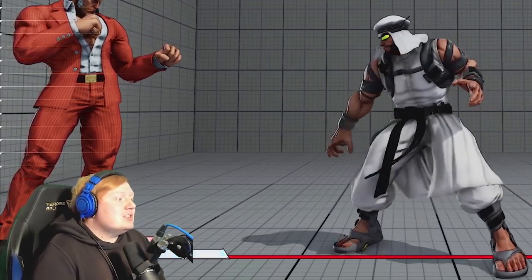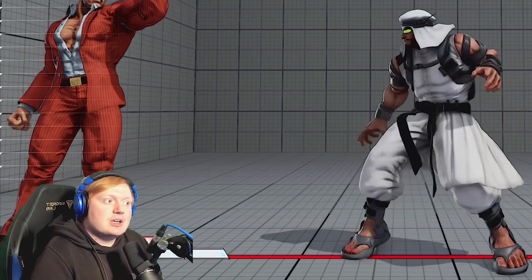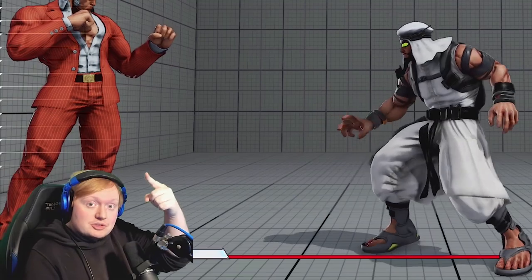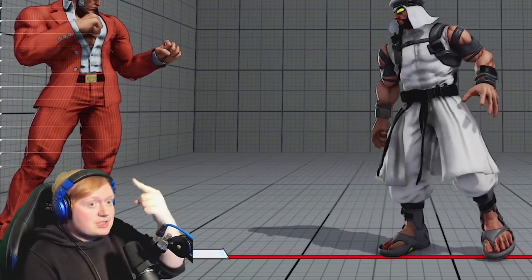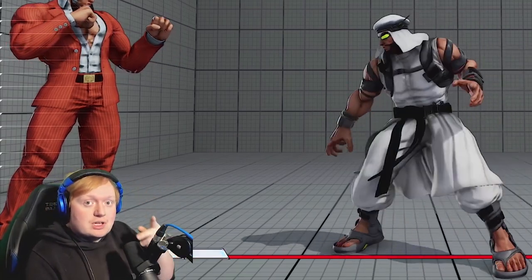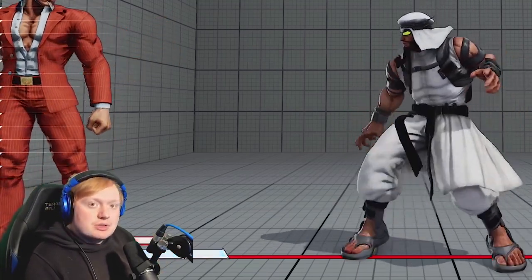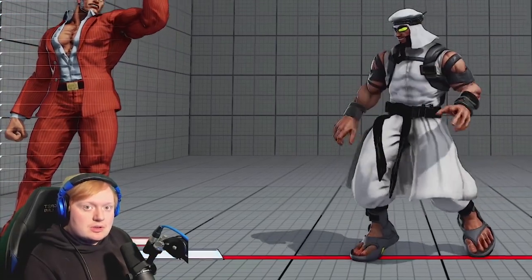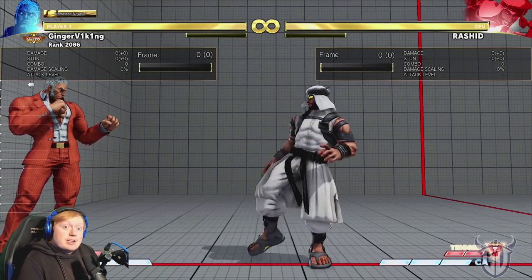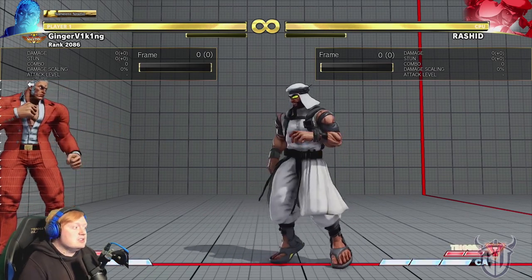I feel like Rashid is a character a lot of newer players struggle with because he has some very tight pressure. I'm going to be using Urien because he's my character, but I'm going to be doing tech that is mostly universal to all characters — you just have to figure out what your options are in training mode. All characters should have a way to deal with this stuff.